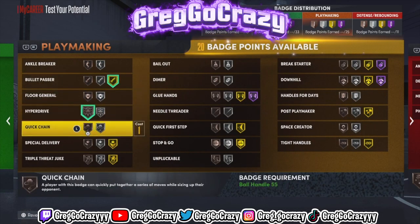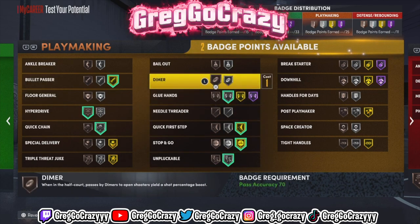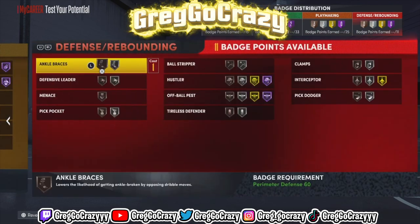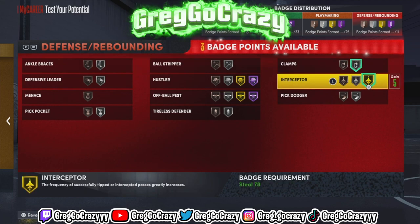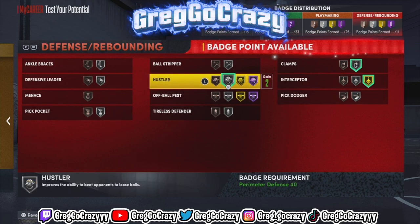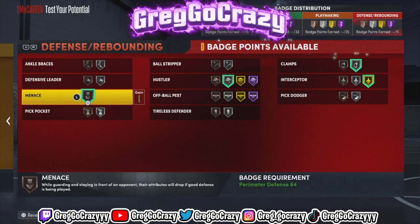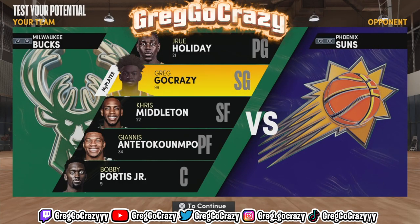On this build you're not really going to dribble much — I don't recommend dribbling on this build. It's really more of a spot-up build. The defense is light because I want to get the sharpshooter facilitator name and not be a two-way three-point shooter like everybody else. If you want to be different, this is the build for you. Don't forget to like, comment, and subscribe if you're new to my channel — peace.